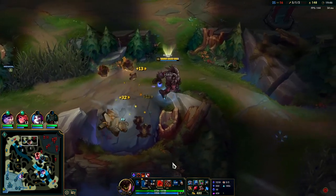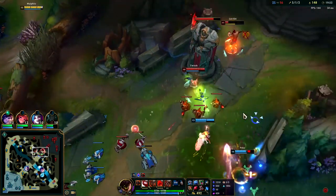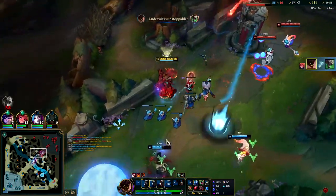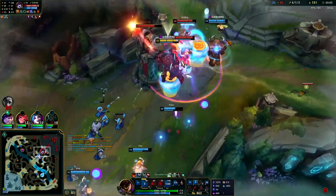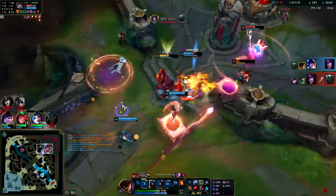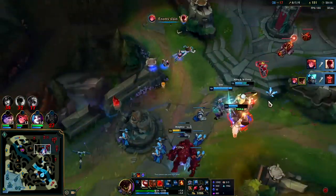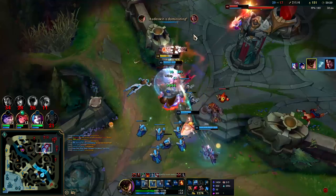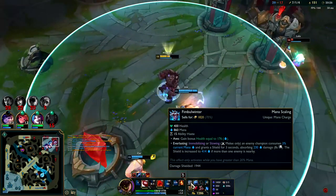I'm not going to go for the minions — I got to group. Gotta use this R — probably the best ultimate in all of League of Legends. Sidestepped the Syndra stun and Twitch is out of here. Syndra has no stun to stop Nunu now. I'm tanking the turret — still tanking it. Look at that shield — Fimbulwinter shielded us for nearly 2000! That is wild.